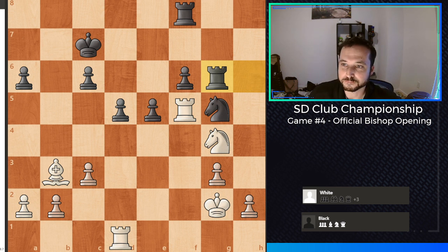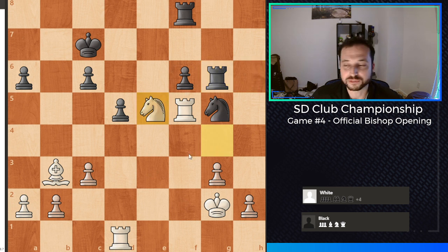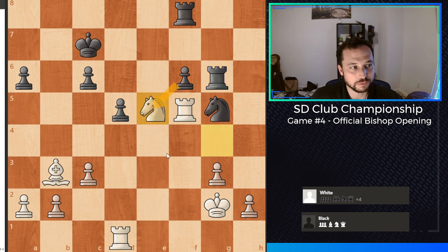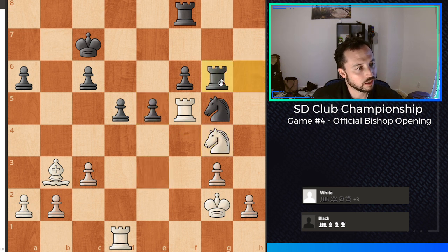Now I missed a pretty nice tactic here that you guys might also want to look at. See if you can figure out what the move is to win a pawn or more than a pawn — it's a little bit tricky. So pause the video and I'll go over the move in a couple seconds. That move is actually just grabbing the pawn on e5 with the knight. If my opponent grabs the knight with his pawn, well then he's hanging his rook. So it's a little tactic that can win some material. If you do this, your opponent should not grab the knight — he should probably just move the rook out of the way, and then we would be up another pawn. I didn't see that.